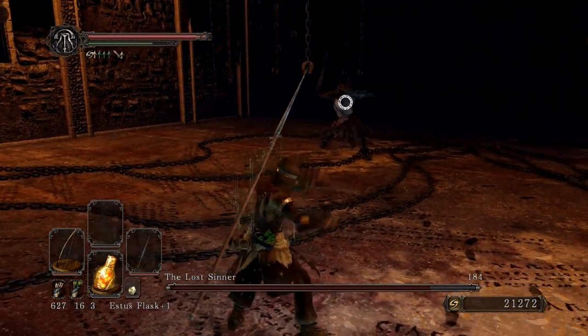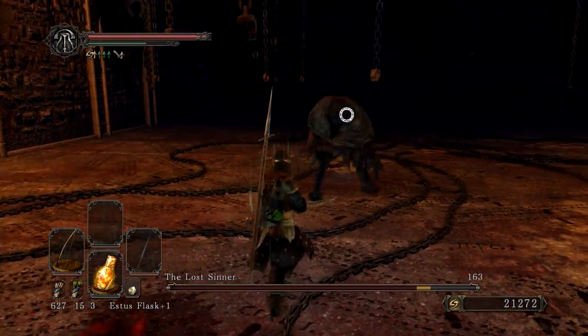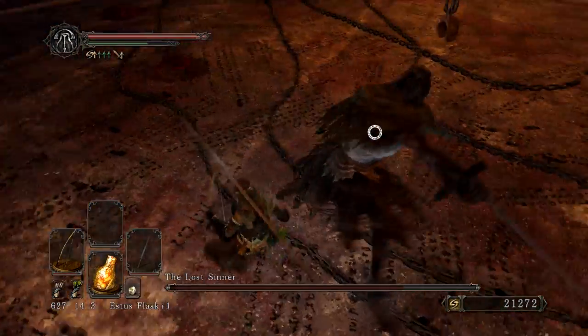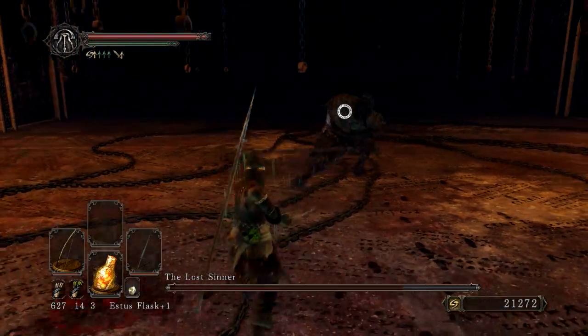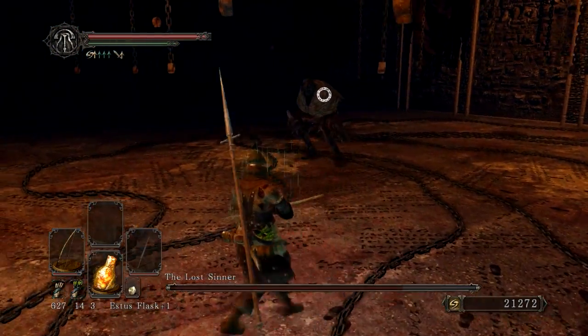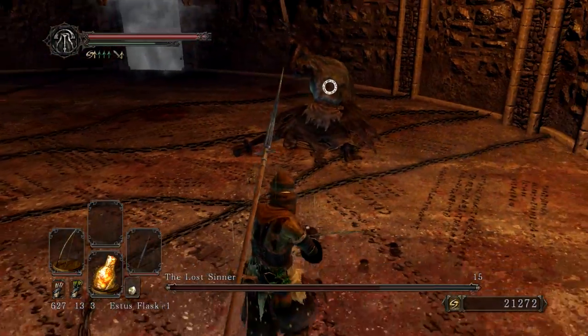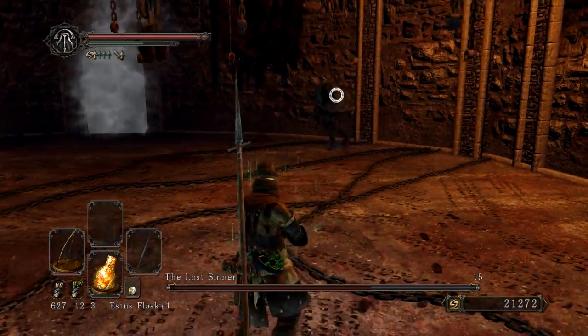Even though it looks like a guy to me. The main trick here is to dodge into its attacks, and you should not have as much of a problem actually avoiding those, especially when the leap attack comes at you. That's really going to help you out a lot.